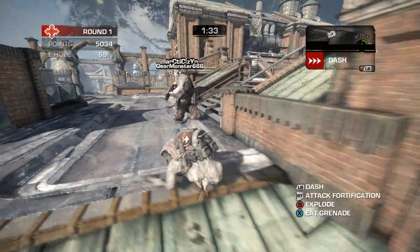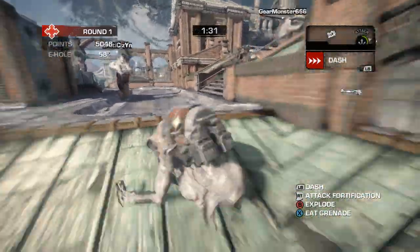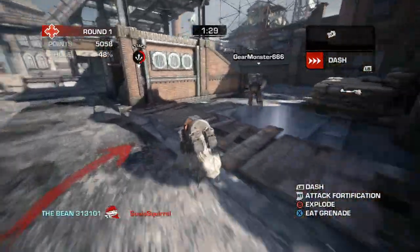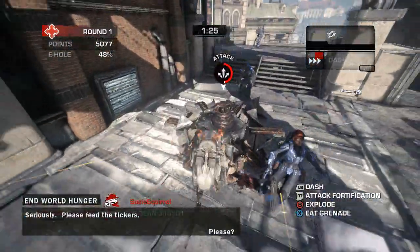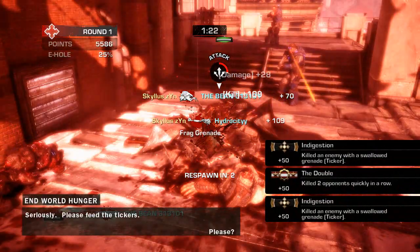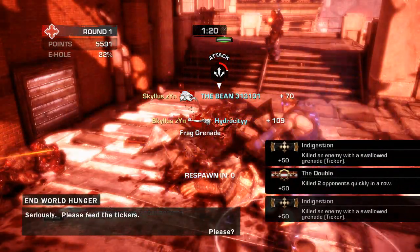I think the single most ignored aspect of the Ticker is the ability to eat grenades. A Ticker without grenades is a constant annoyance, but once you eat a grenade you go nuclear. So please throw your Ticker teammates grenades in the spawn — seriously. It's free points, free damage, and free kills.